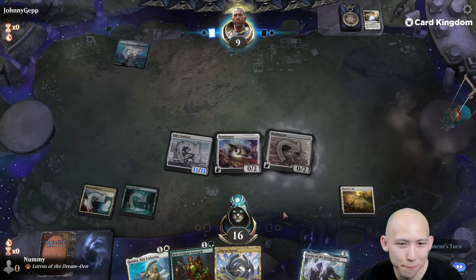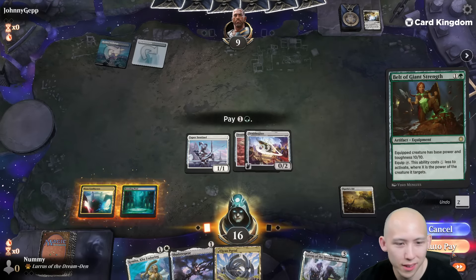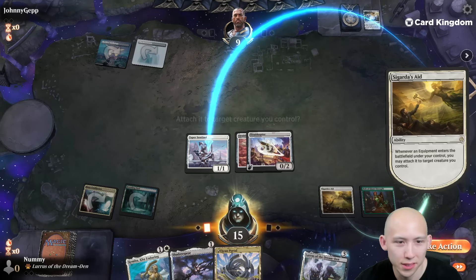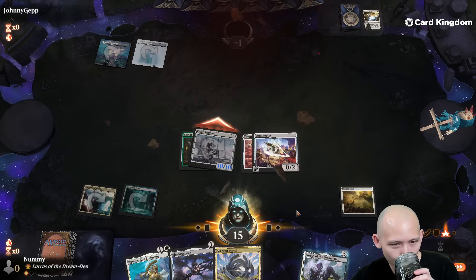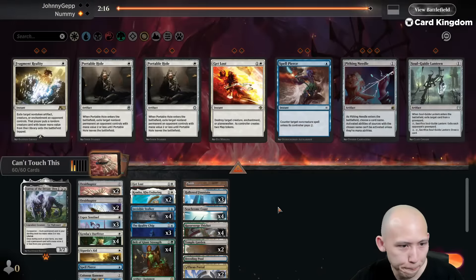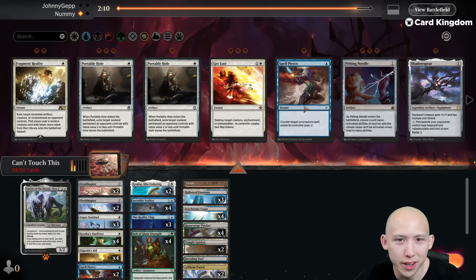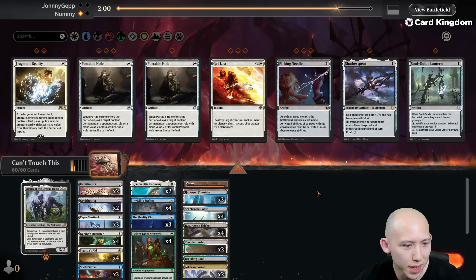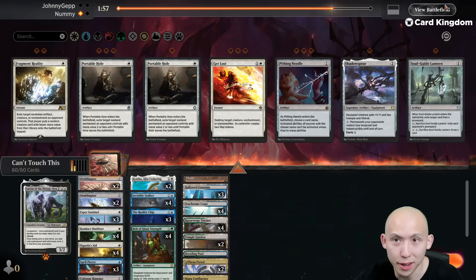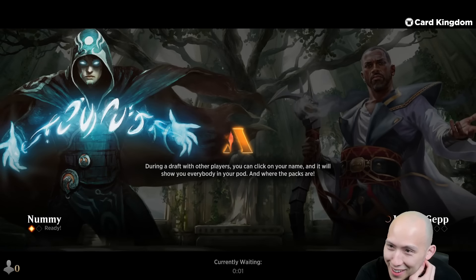They're going to exile the equipment, play a tap land, but we just win now, right? Turn three, baby. Turn 3 GG. Get Lost comes out. We want to bring Shadow Spear out. We want to bring in more Spell Pierces versus control. Lantern would probably be fine versus them as well. Given we don't know anything else about their deck — they just played two blue-white lands — we'll just bring in the Spell Pierces. The dreamy draw confirmed.